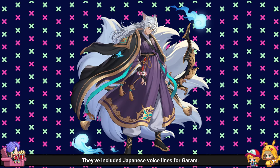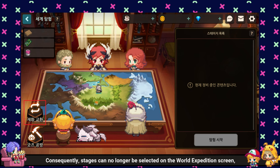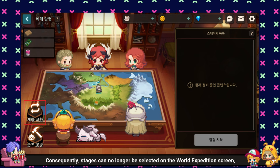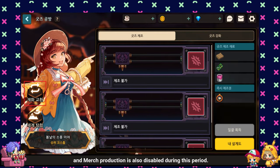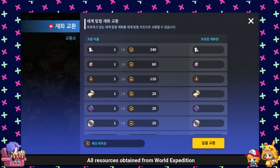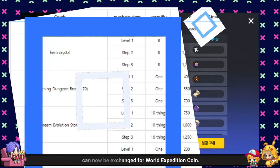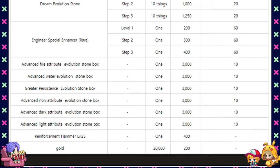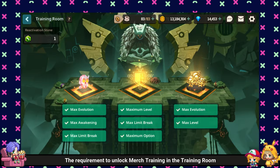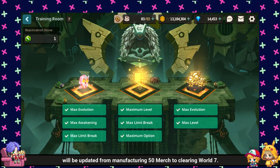They've included Japanese voice lines for Garum. World Expedition will be temporarily closed. Consequently, stages can no longer be selected on the World Expedition screen, and merch production is also disabled during this period. All resources obtained from World Expedition can now be exchanged for World Expedition coins. The requirement to unlock merch training in the training room will be updated from manufacturing 50 merch to clearing World 7.